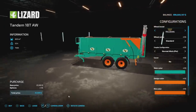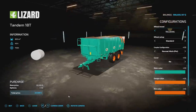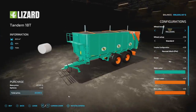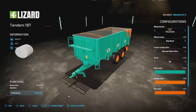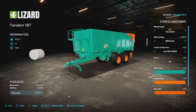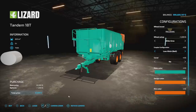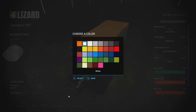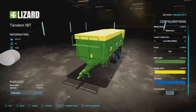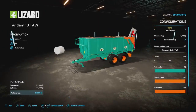Next is the Lizard Tandem 18T pack — and we say pack because there are two trailers. You have an auger wagon trailer which holds normal auger wagon crops, and the Tandem 18T which holds all normal crops. Four slots, 20,500-liter capacity, about five tons. Tire brands include Trelleborg, BKT, and Firestone with nice wheel setups. Coupler configuration gives you a normal hitch or ball hitch. Cover yes or no. Main color, design color, and rim color are all customizable.